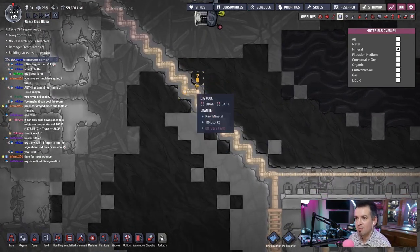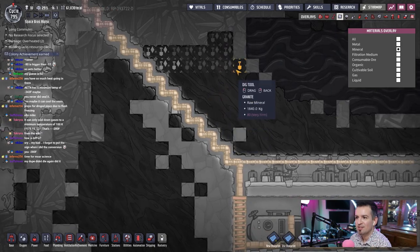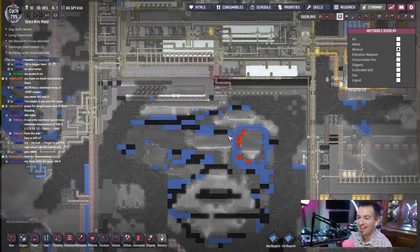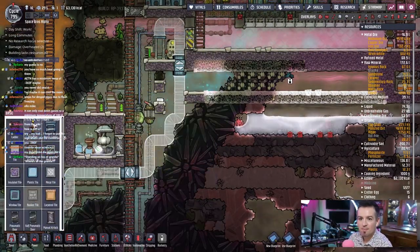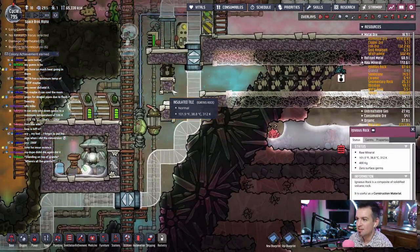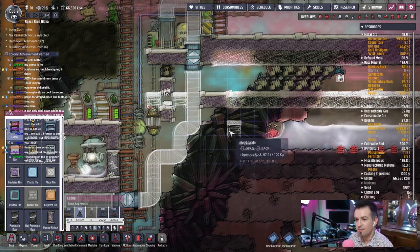Can they climb up and over? I'll give it a second to think. No, your dupe did not die again. I haven't really checked on the dupes as a whole, just kind of let them go and do their own thing. They've been surviving though. Oh, they can't reach this over here. How funny. The ladder — actually, let's see. Cut this. And then reach out with the ladder. There we go.